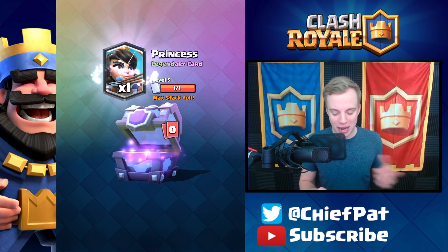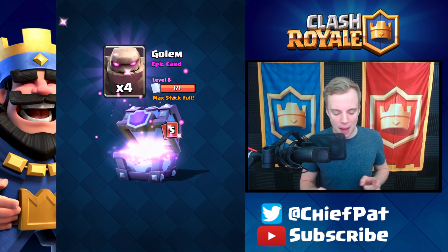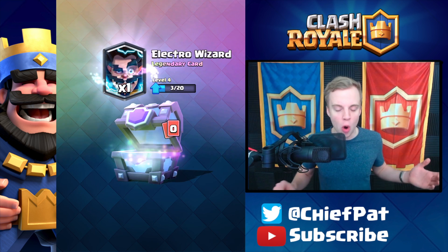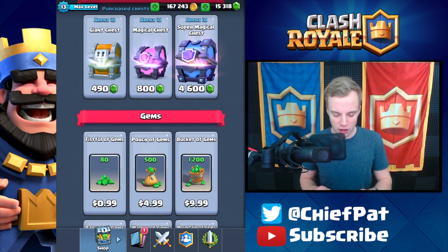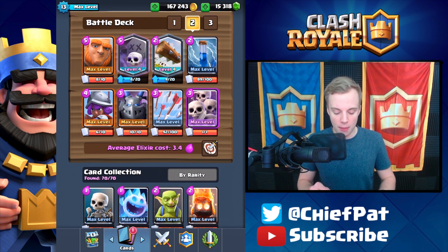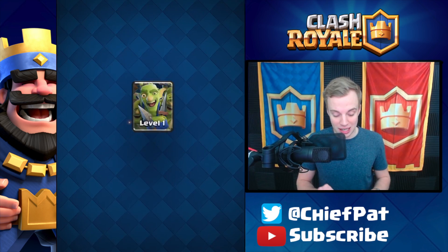523 cards — we are getting so many out of these Super Magical Chests. Another Princess, which we can't really use. I'll go ahead and pop open one more — 524. It is so easy to get these. Plus, we're going to get an Electro Wizard. You can see the deck I have constructed is pretty solid, but instead of using the Skeleton Army, I'm going to throw the Goblin Gang in there and start upgrading it as soon as possible.